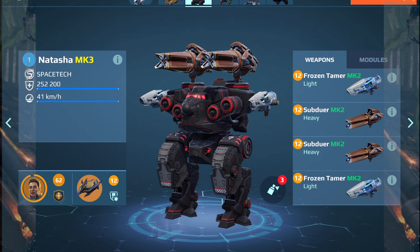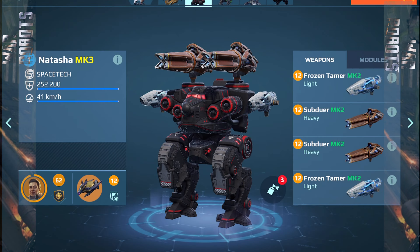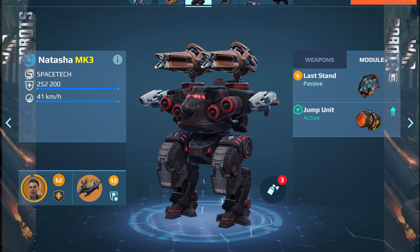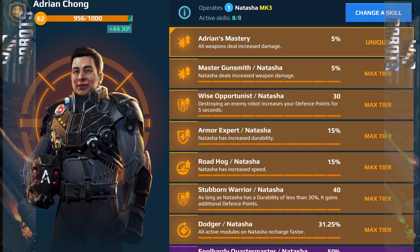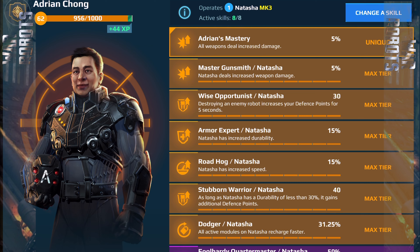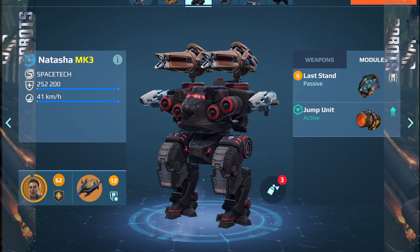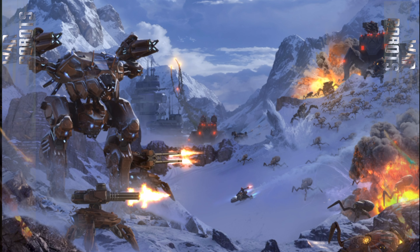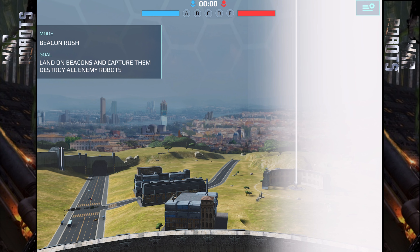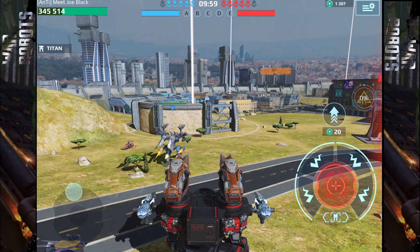Hello sisters, hello brothers! What we have here is Natasha with Frozen Tamer - such a good looking weapon - and this is the heavy version Subduer. What to tell about the tier two robot in the Champions League with just one passive module? We have our good friend Adrian - greetings to you. This is a shy drone setup. We are ready to drive players crazy because this Natasha has a jump unit. Don't forget that!